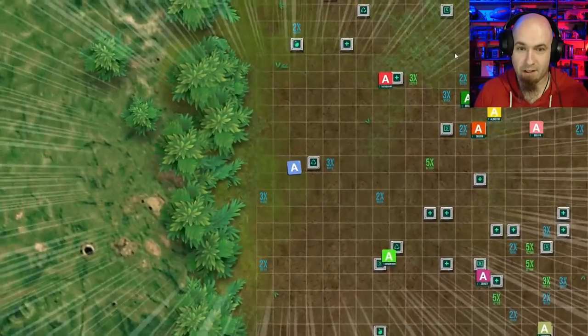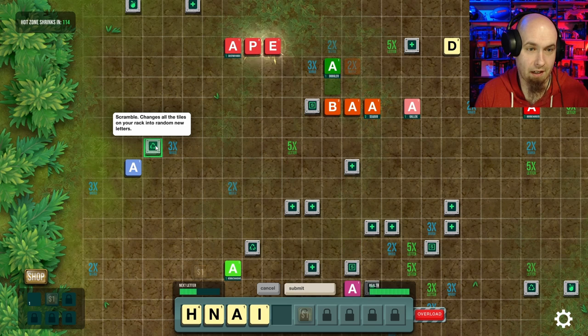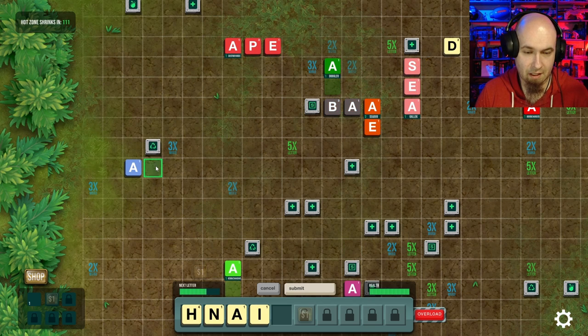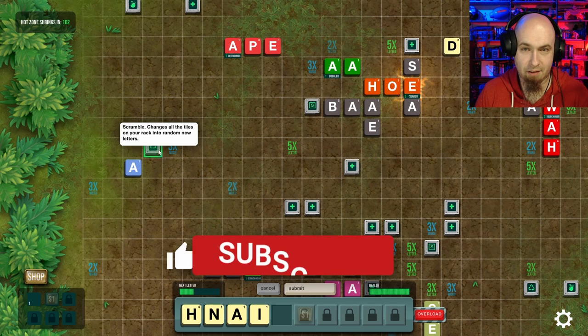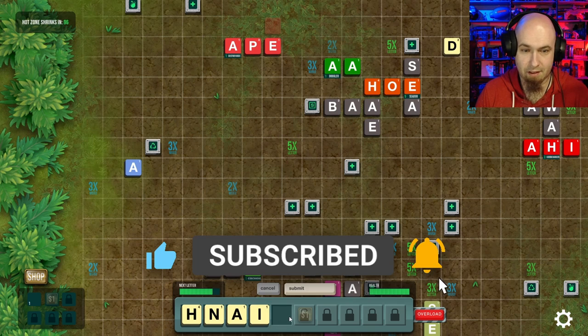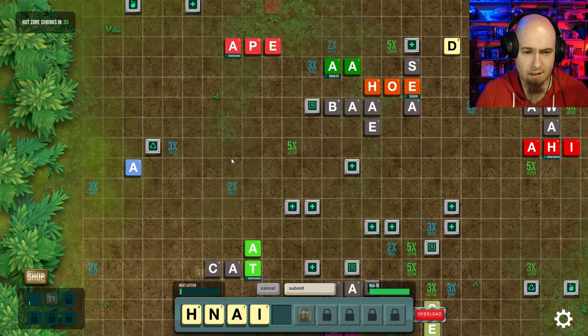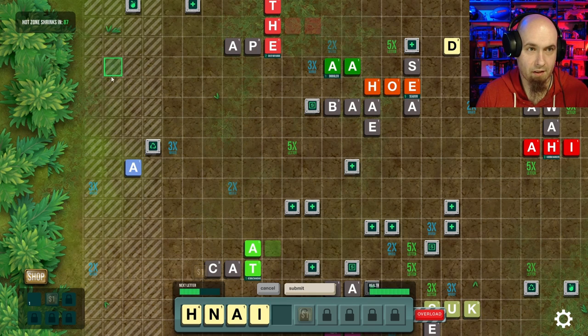We pop in the middle and everybody's going at each other. What does this do? Scramble changes all the tiles on your rack into random new letters. Maybe if you're next to these, that activates them. I started to play one game and then the phone rang, so I didn't really get further than that. But you get letters slowly — this fills up — and then you get dollars.